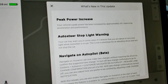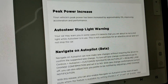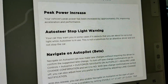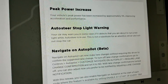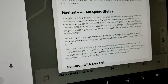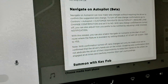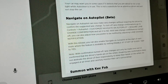We got update 2019.8.5. Peak power increase — my car is now faster thanks to an over-the-air update, which is amazing. Also got auto steer stoplight warning, so if you're on autopilot coming towards a red light the car should warn you — I've heard this doesn't work great but I'll try to safely test it. And a big update to Navigate on Autopilot: you can now change lanes without confirming, so the car should pass slower cars and change lanes into your exit lane without you interacting, but you do need to keep your hands on the wheel.